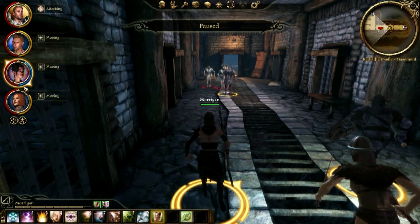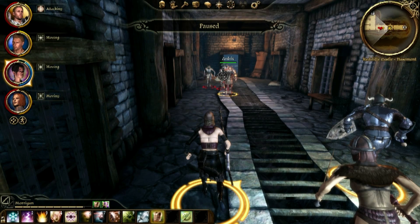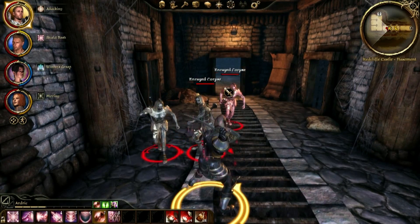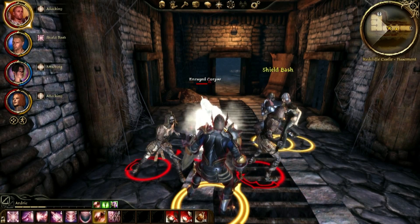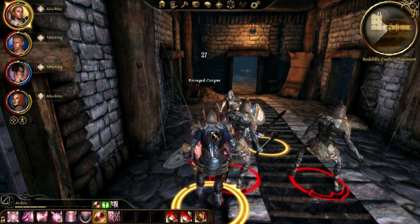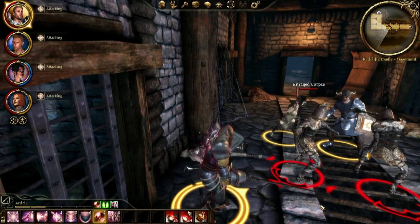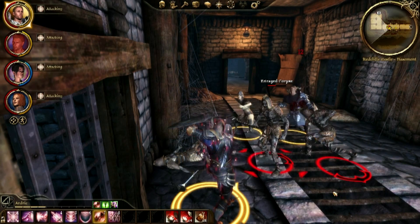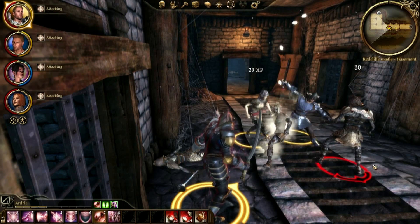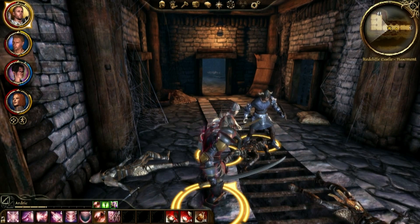Hey Morrigan, be a dear — throw down an ice there. I think my attack is pretty solid. I don't think I miss very often, so I do more damage. Three guys — not a problem.